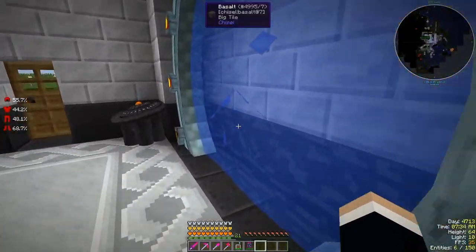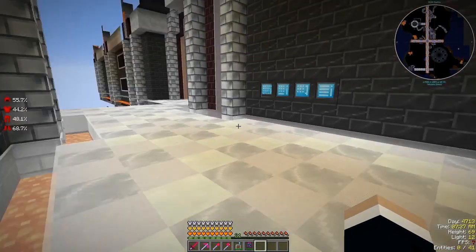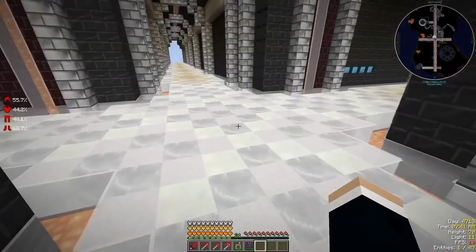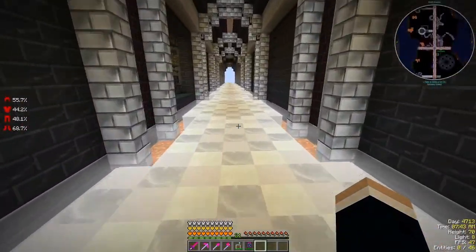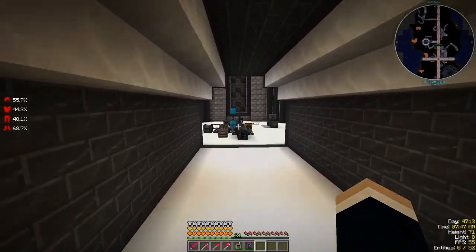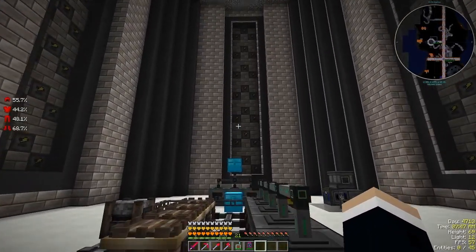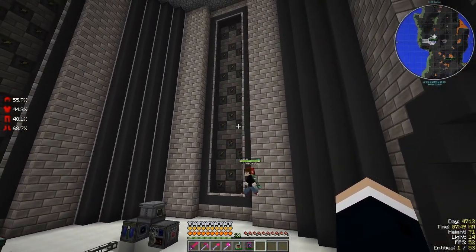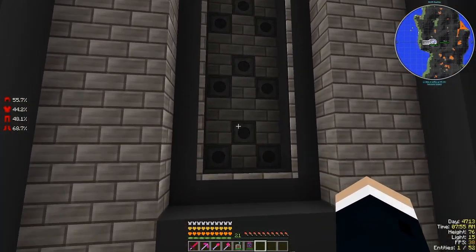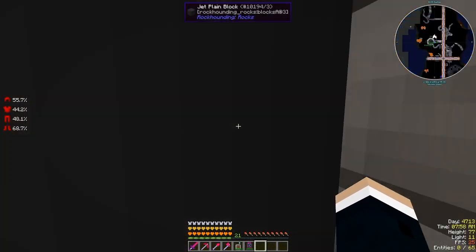Over in the new base — the space base — we had built a space workshop. That's what I'm calling it. This is where we put all the compressors and the circuit fabricators. And last time we did talk about the circuit fabricators.